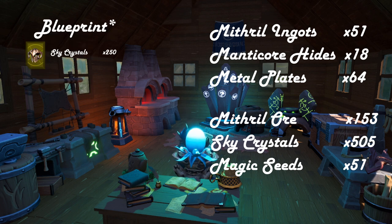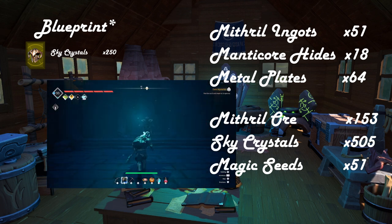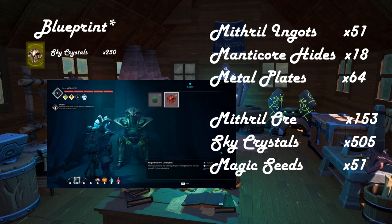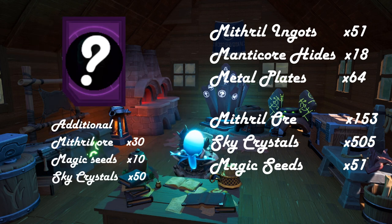A couple other addendums to this: you're going to need an additional 250 Skystones, bringing your total to about 500, in order to purchase the helmet from the King Under the Mountain. Also, there may or may not be another item which requires another 10 Mithril Ingots, should you wish to gather them now.